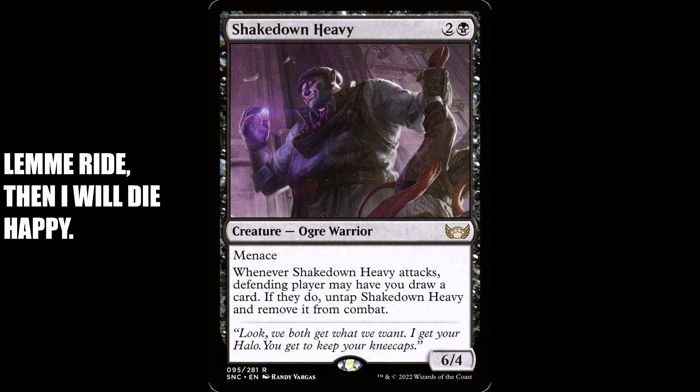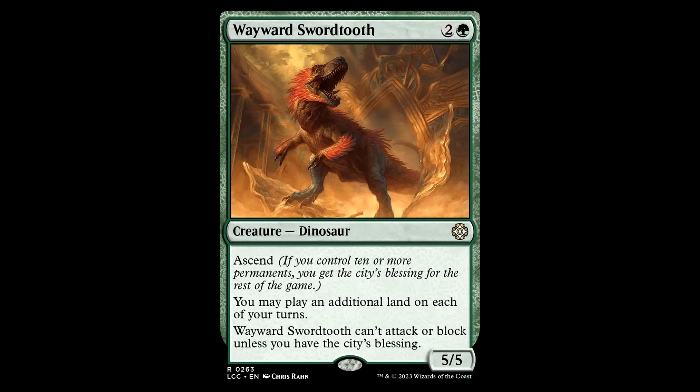Let's talk about the Shakedown Heavy. Two and a black for a creature, Ogre Warrior. It's a 6/4 with Menace. When this guy attacks, the defending player may have you draw a card. If they do, untap it and remove it from combat. I always liked this card — it's an ogre holding some fella upside down, shaking him down. He's got that sweet floppy hat. This card just has a lot of character, and you're sacrificing it and drawing six cards. This guy fits perfectly.